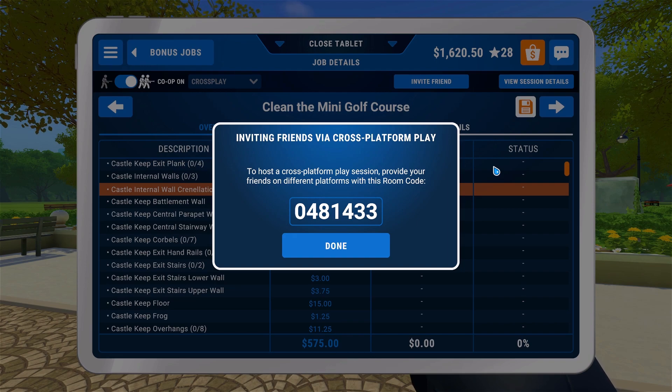So the host across-platform play session lets your friends on different platforms join with this room code. Do you want the room code mate? Have I got to put that in? I believe so, yeah. I'll put cross-platform play on.